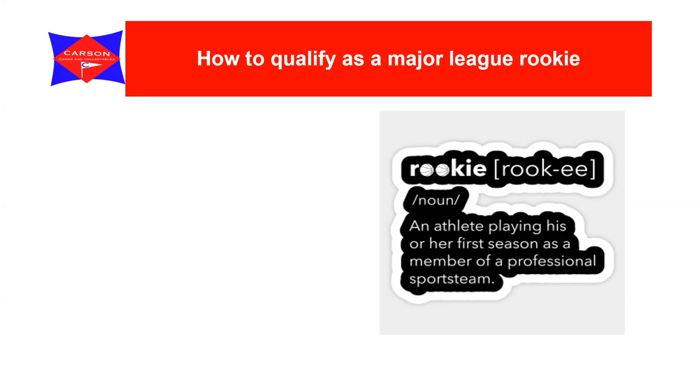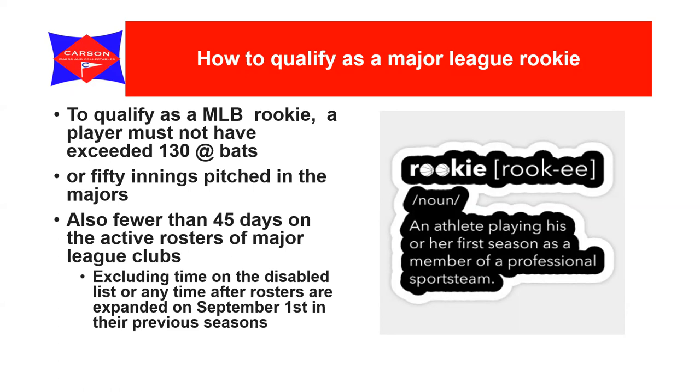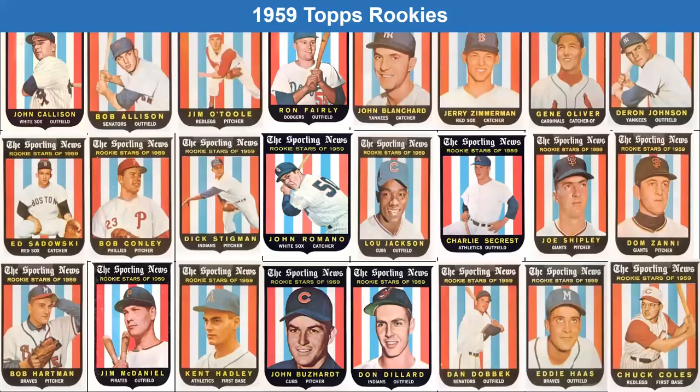How does a player qualify as a major league rookie? To qualify as a major league baseball rookie, a player must not have exceeded 130 at-bats, or 50 innings pitched in the majors, and also fewer than 45 days on the active rosters of major league clubs, excluding time on the disabled list or any time after rosters are expanded on September 1st in their previous season.